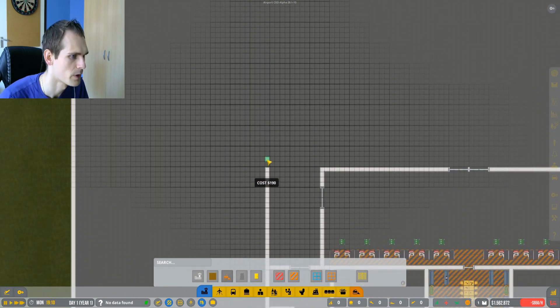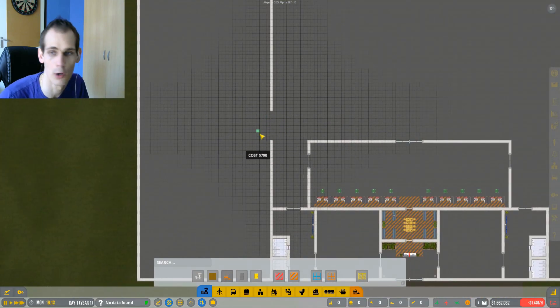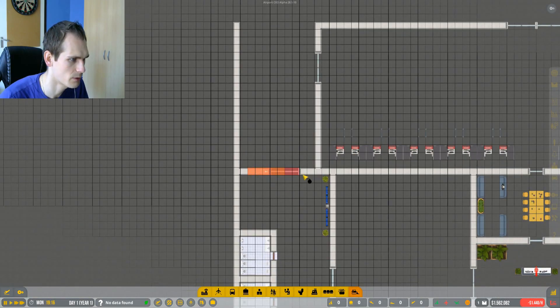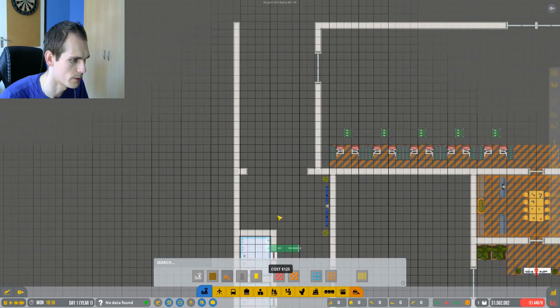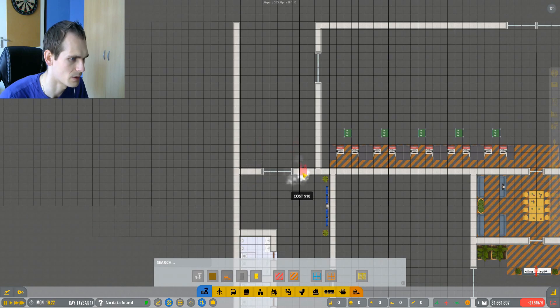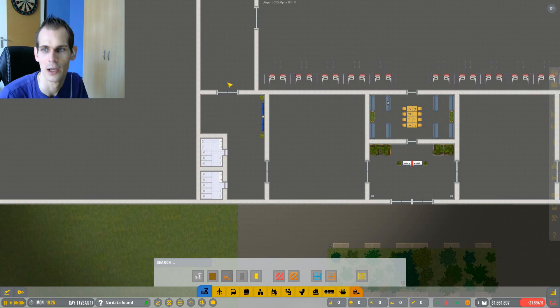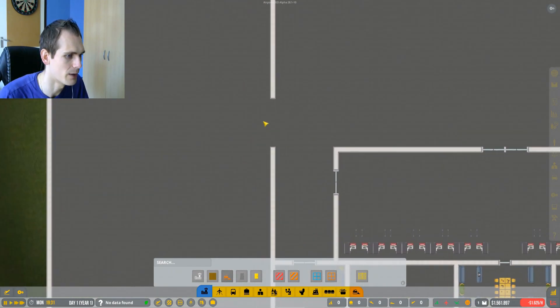We're gonna leave a spot for a security stand - we really only need one right now. Let's get rid of this and redraw it. I want a big door in the middle right here, connect this up, and connect this up. That looks better. It looks a bit out of sync with the alleyway here, but it's fine. We're gonna use this hallway as an information hallway where you can see screens and have plants. Then we have the security station over here.